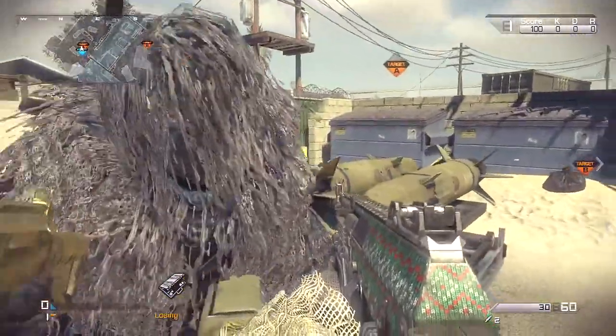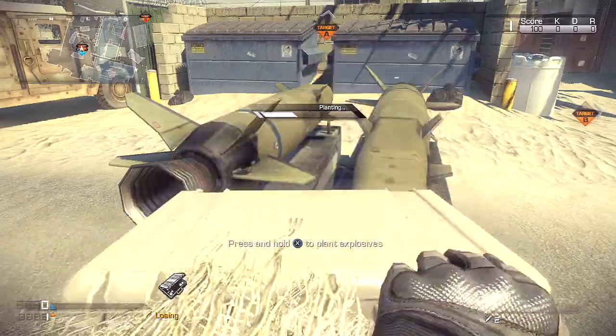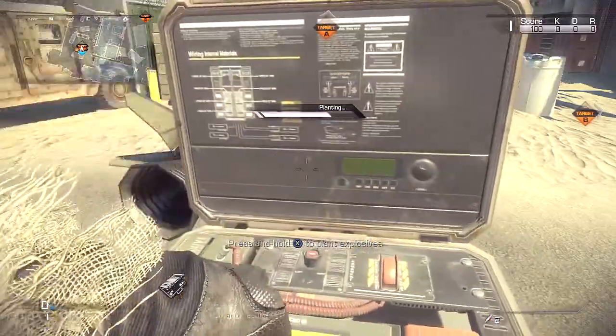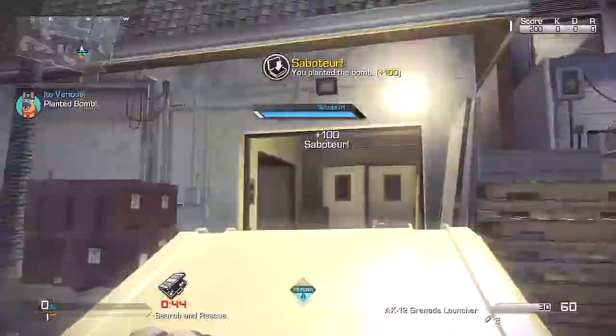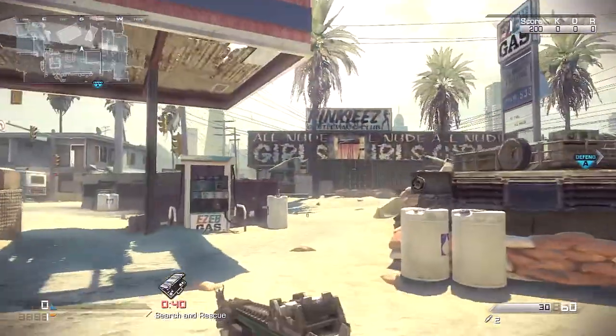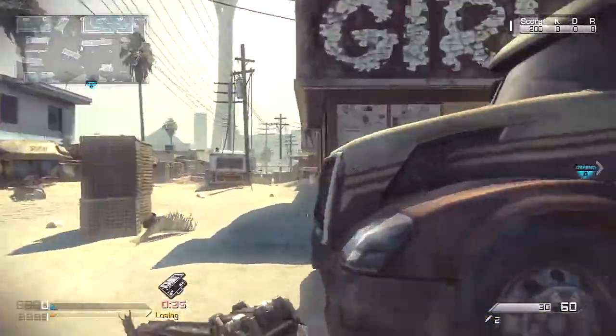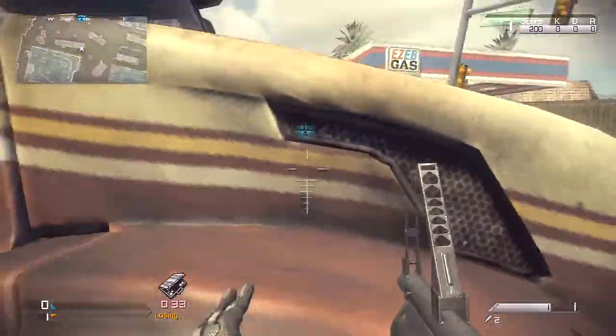Kicking it off to the Search and Destroy. For the A bomb, these are the bank shots. We didn't have any straight ups for the Search and Destroy because B is underneath a building. And for A, you could just use that same A to C spot we just used, because the bomb is in the same place as the C flag. So you can use the same exact spot.